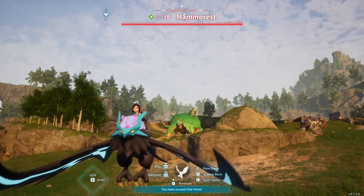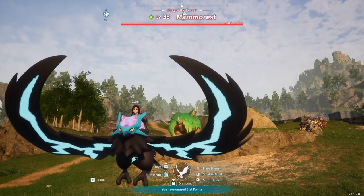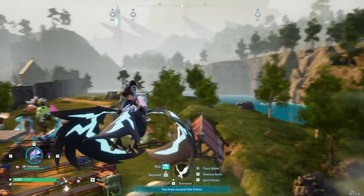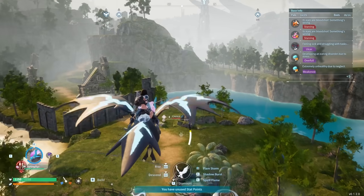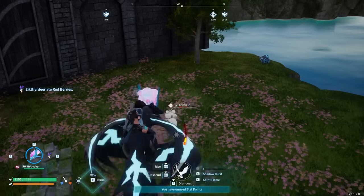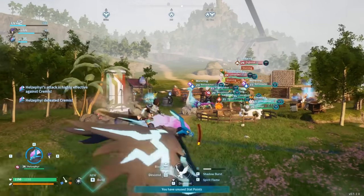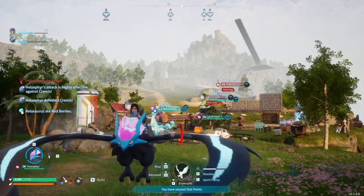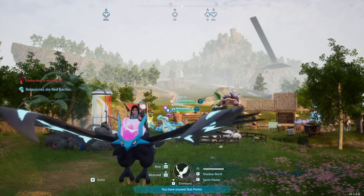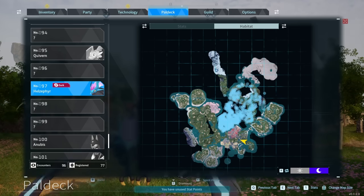Moving up to number 5 is Hell Zephyr — your next big upgrade for flying mounts after Vanworm. It's better at combat and even faster than Vanworm by a decent amount. Starting at level 34 you'll make the saddle using refined ingots to saddle up a Hell Zephyr, making it your mid-to-late game mount as an intermediary step between Vanworm and the later mounts on this list. Hell Zephyr can only be found at night at these locations.